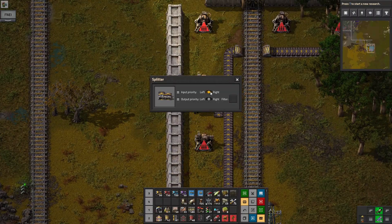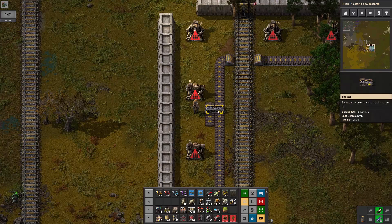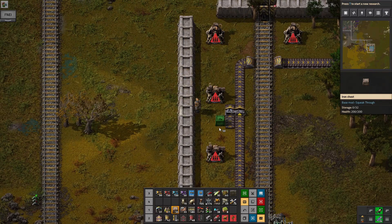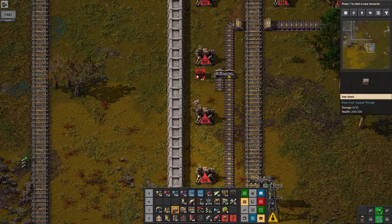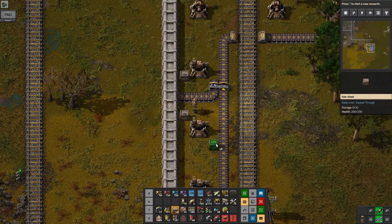We have a splitter here and it's got an input priority from the right, so bullets already on the belt will take precedence. This will allow for more than one box and give us a higher density of bullets.